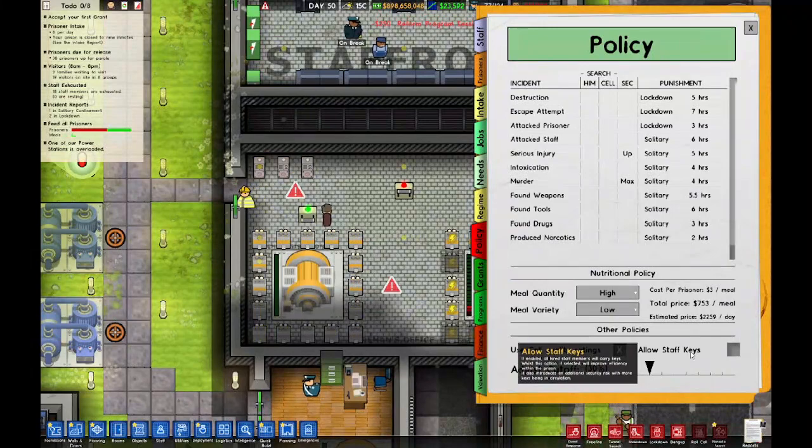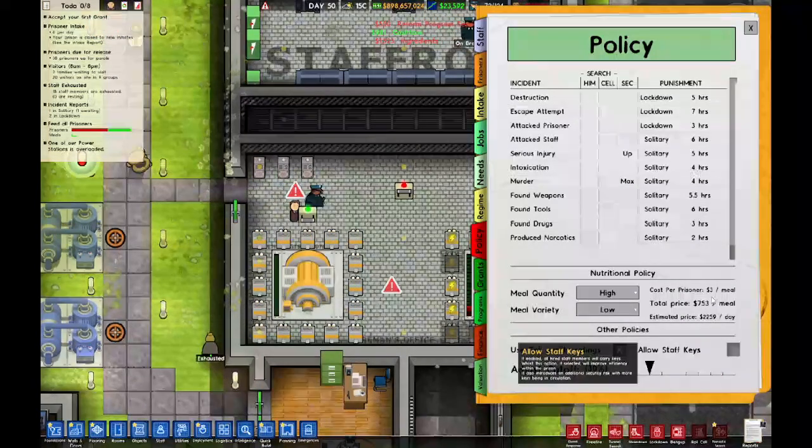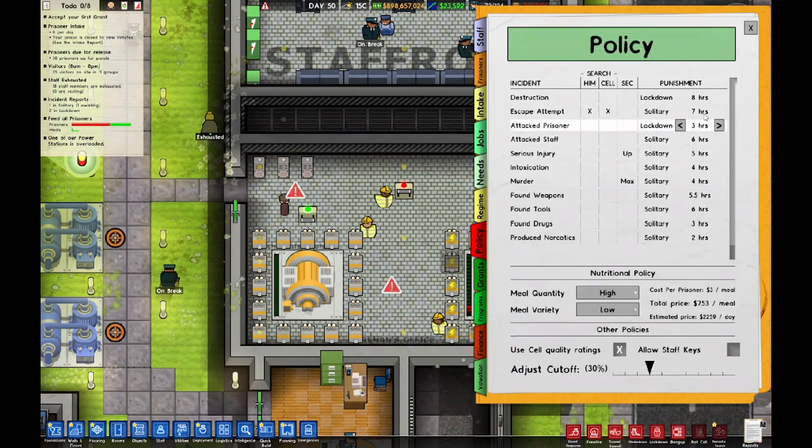Allow staff keys is enabled — all hired staff members will carry keys. For punishments: lockdown for escape attempts — search his cell and him, and have him placed in solitary for nine hours. For an attack, lockdown for much longer than that. Attack on staff — nine hours. Serious injury — lockdown for nine hours. He needs some time to think about what he's done.